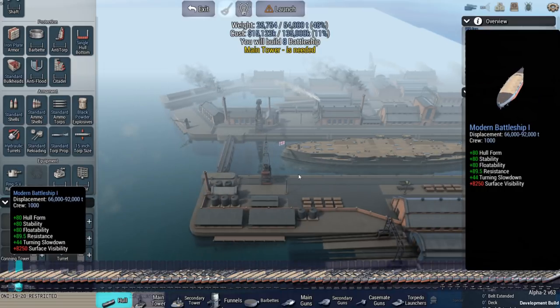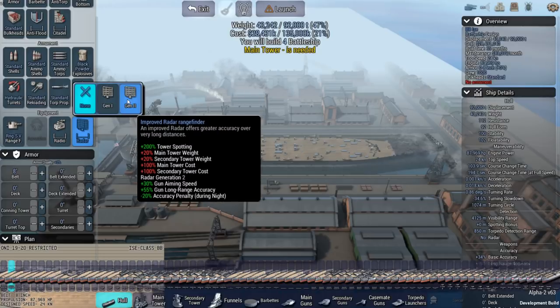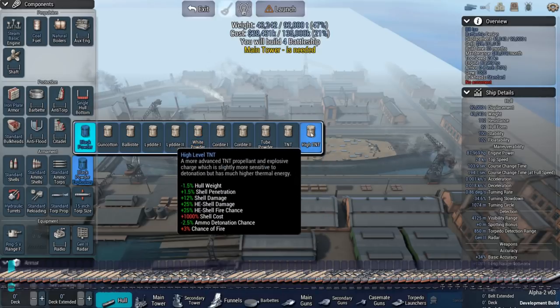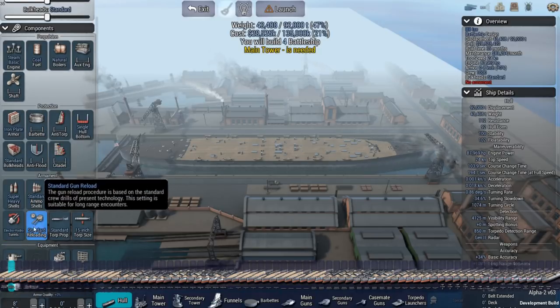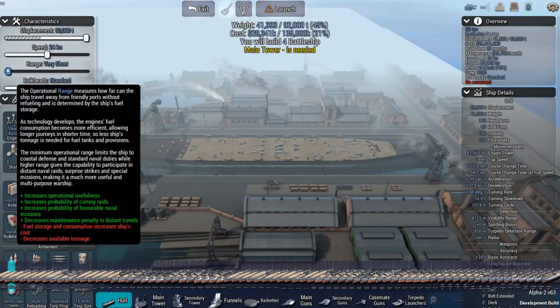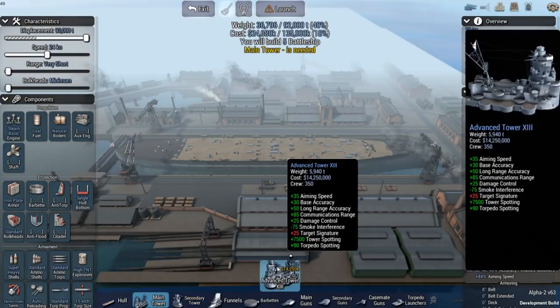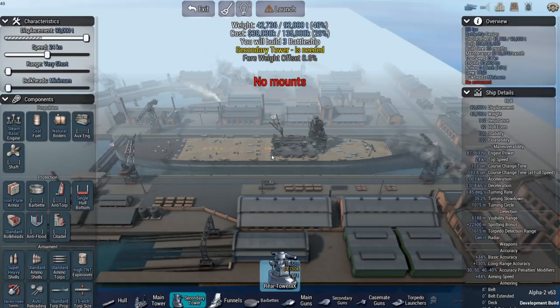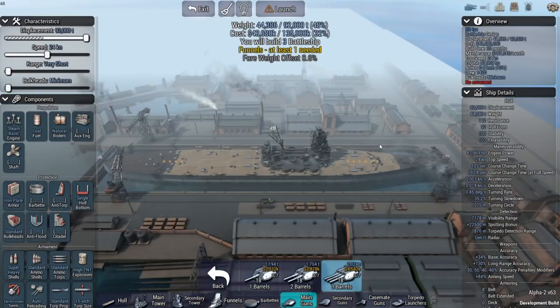I'm going to see if I can use superior firepower and technology to make up for the difference. We're going to go with Modern Battleship 1, which is a little smaller than Modern Battleship 2, and reduce everything as much as humanly possible — best rangefinder, best radar. We probably don't want explosive shells, but we are going to get super heavy shells. We'll go with the best turrets and do everything we can to maximize firepower while offering myself no protection whatsoever. We'll go with triple 18-inch guns for the best chance possible.